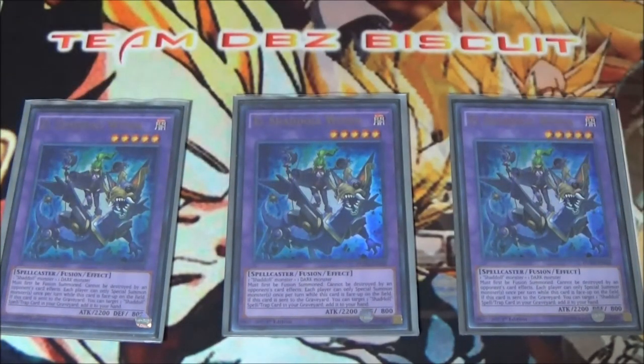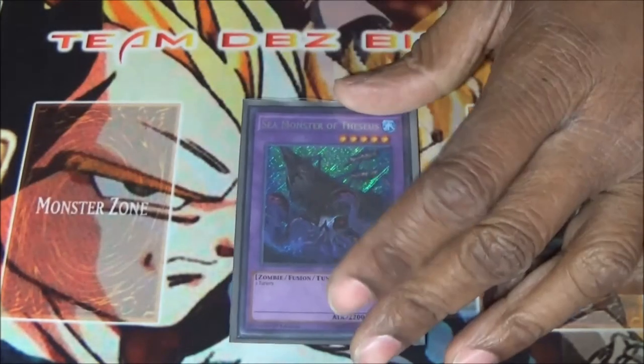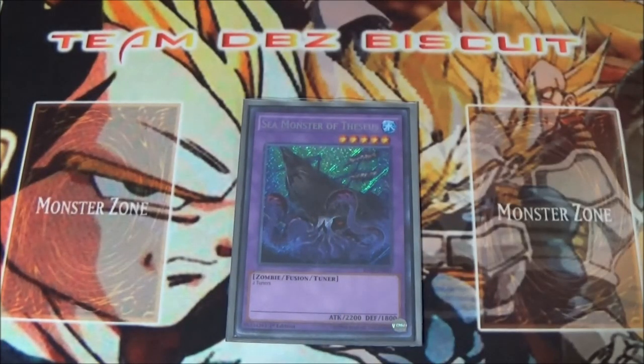Running three El Shaddoll Winda — Winda is in my opinion the best Shaddoll. The fact that you can make sure your opponent cannot do a bunch of crazy Special Summons — even one little baby monster, stop it right then and there, they're not getting any more plays. On top of that, with Torrential back at three, Bottomless at three, Raigeki, Dark Hole — Winda is not going to be destroyed by your opponent's card effects, so that helps out a lot. Running one Sea Monster Theseus — there's a love-hate relationship with this card but it's still good; it can help you get into quick Synchro plays and get a lot of board advantage.